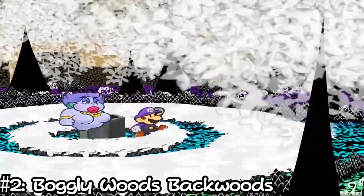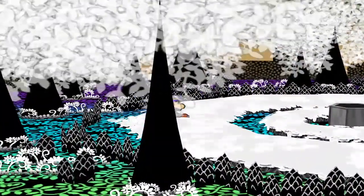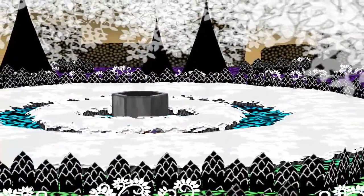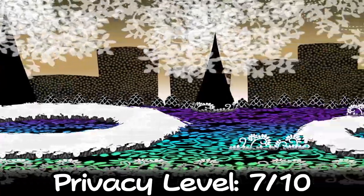At number 2 we have the Boggly Woods Backwoods. This spot should come as no surprise — Boggly Woods is one of the most beautiful and relaxing spots in the entire game. Gorgeous white trees, ethereal music, and a partner that will make smoking even more enjoyable: Flurry. She can blow real good, roll blunts like a pro, and you know, whatever else comes to mind. If you're looking for a solid rotation of smoke partners, you can also include some punies in the mix. Privacy level: 7 out of 10. Comfort level: 9 out of 10.